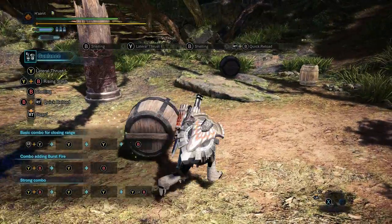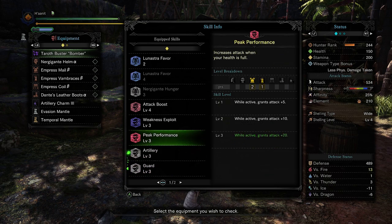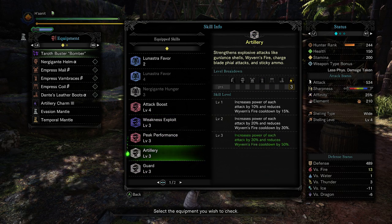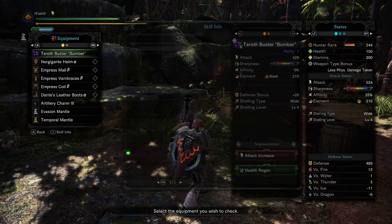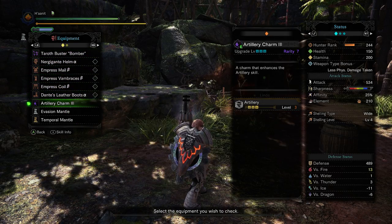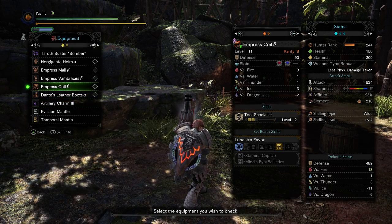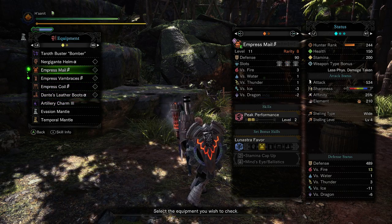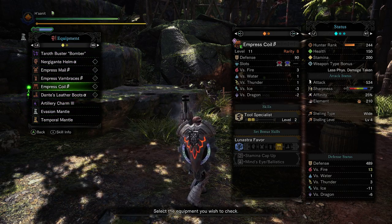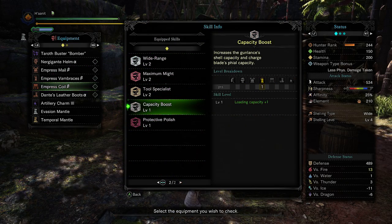Let's go over my build. The things I'm going to prioritize, as in most gunlance builds, are Artillery 3 — you have to get it. If you don't have three Artillery decorations — and spoiler alert, I don't — you will have to use the Artillery charm. There is a waste piece that gives you two, and you can fill in with one gem, but it's Dodo Gamma's and it's very bad. You'll have much better luck with the Artillery charm 3 until you get three Artillery gems. I do have a Capacity gem, which means I do not need to bastardize the build even more.